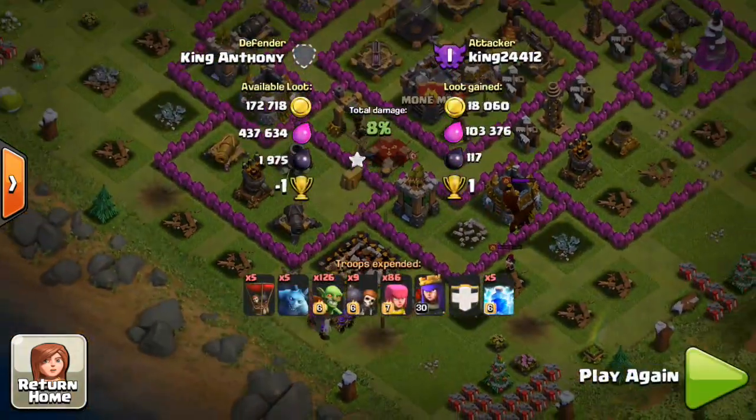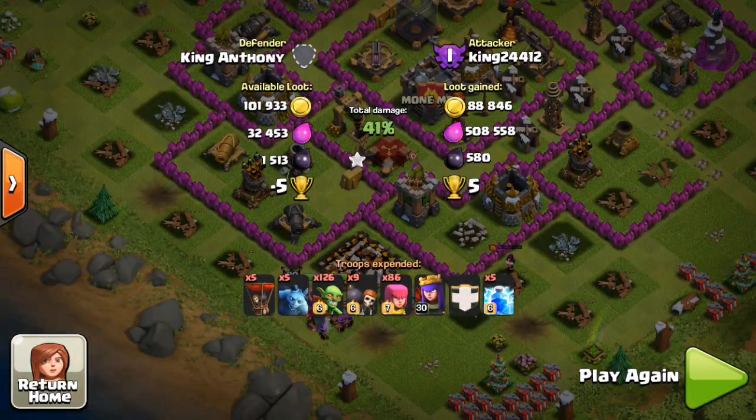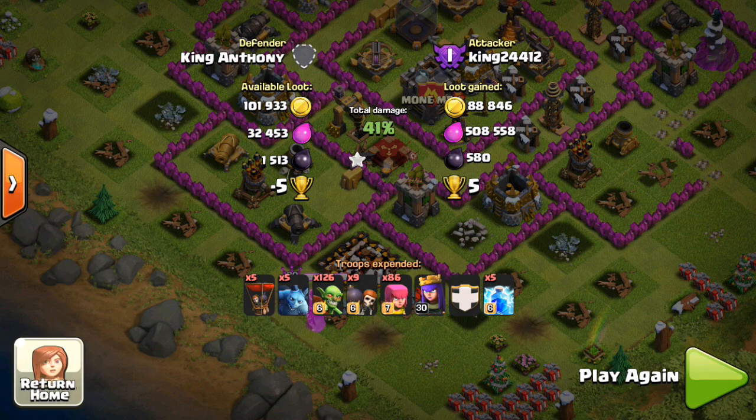Let's drop this queen down, invisible, take out the bottom of the base town hall for the win, get the extra 65k loot of each, and that allows us to leave with 5 more trophies. Hope you guys enjoyed!